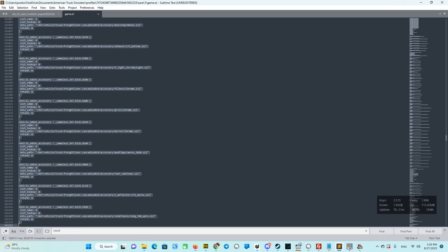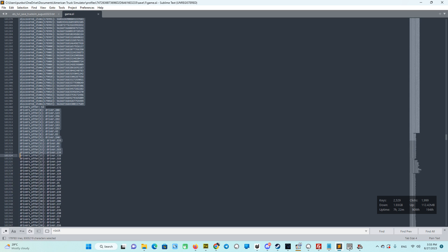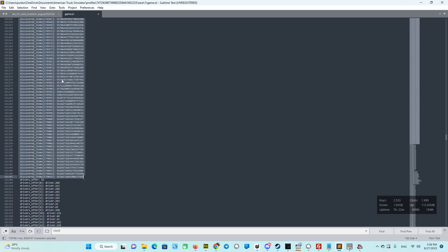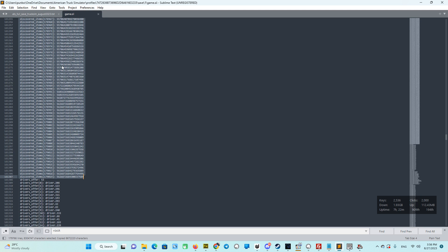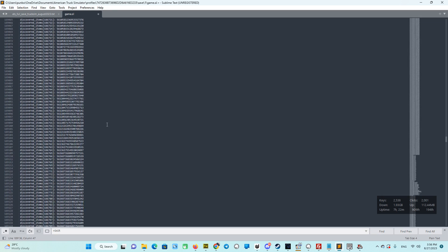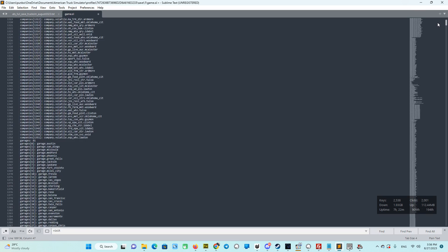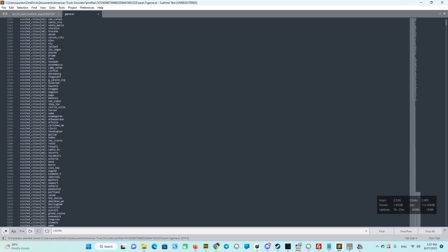We have to go up to driver's offers. Yes, driver's offers — you see, discovered items finished, driver's offers started. Up until that point, we have to select. Go to the source file if you have downloaded it. Select everything there with Ctrl+A, then Ctrl+C. Go there and Ctrl+F — Ctrl+V here. Now let's go upper and see if we have it correct. You see, 192 cities — we pasted from the source here. Pretty easy. Now we have to save this file — don't forget to save with Ctrl+S.